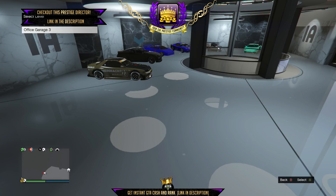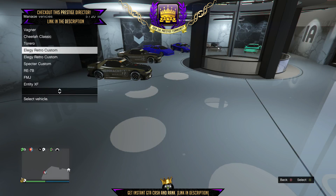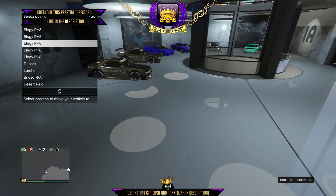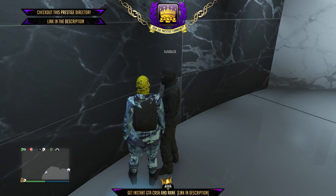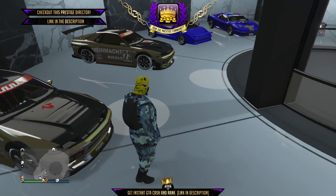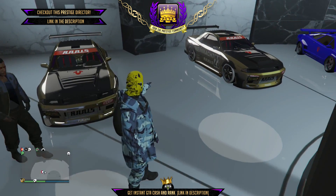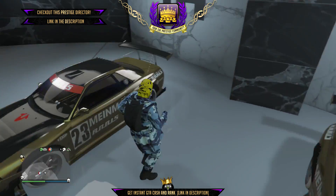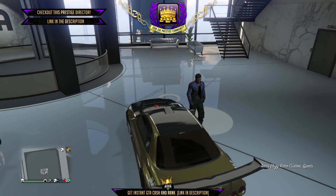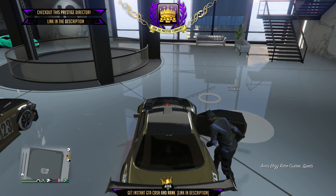As you can see, I've got two Elegy Retro Customs, and in office garage two I've got five Elegy RH8s, but you only need two if you're using two Elegy Retros. If you're using 10 Elegy Retros you need 10 Elegy RH8s, and if you're using 20 you need 20. Also, every single one of your garages has to be full.